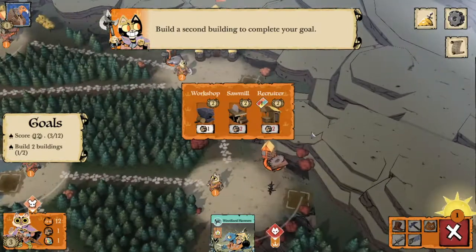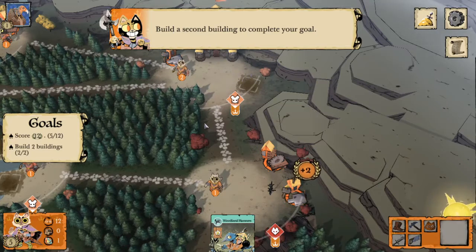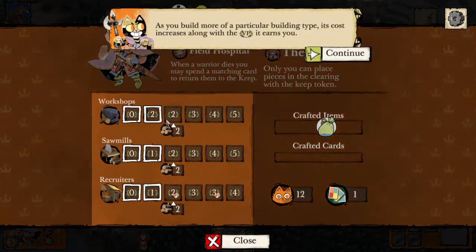We're going to build a second building and we can only afford a workshop. Workshops don't need to go in the middle of the conflict so we can put one off to the side. As we build more of a particular building type its cost increases but so do the points it earns. It's better to stick to one or two types of buildings — generally sawmills or recruiters — as you get later into the game. Building four sawmills and two recruiters earns you much more than building two of each.